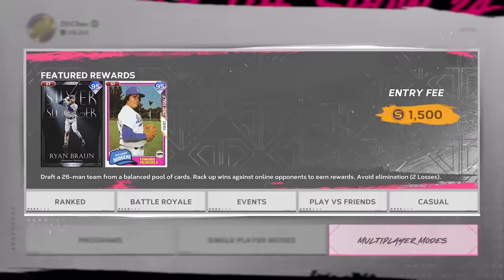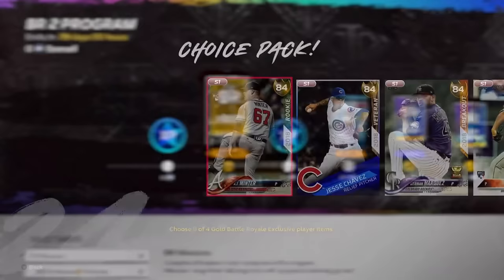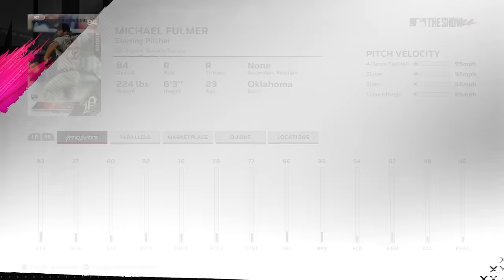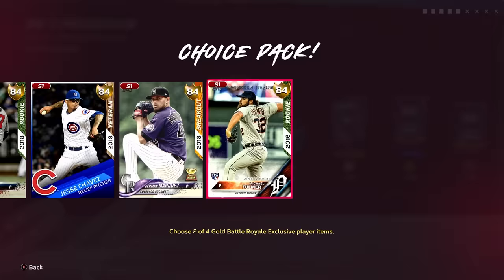On to BR program. Let's see the golds real quick: AJ Minter — I like this card. Jesse Chavez is going to be a pick. German Marquez — not bad either. Michael Fulmer — I feel like this card had a different mix the last time we saw him. These two are the guys in my opinion; Jesse Chavez probably more than Marquez.